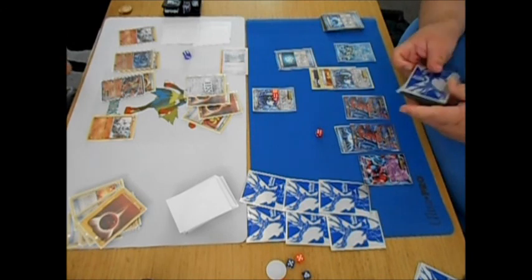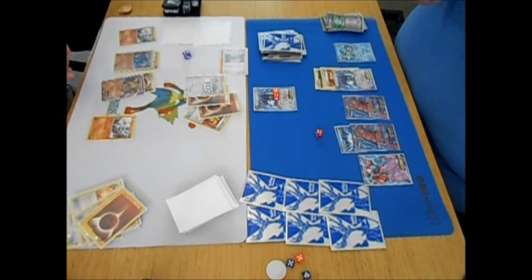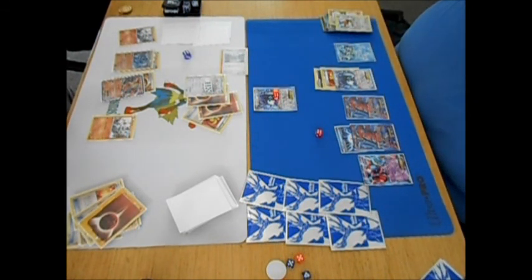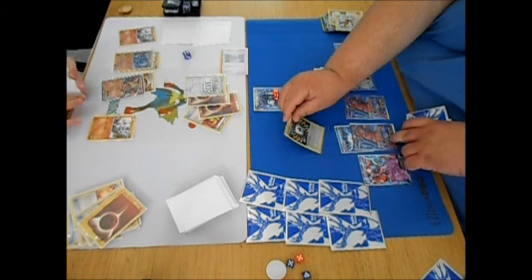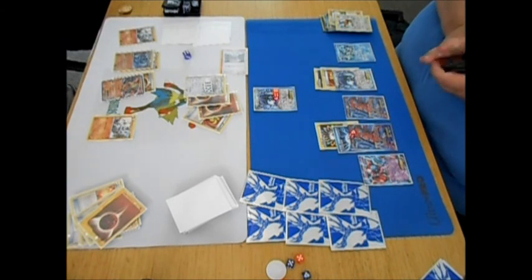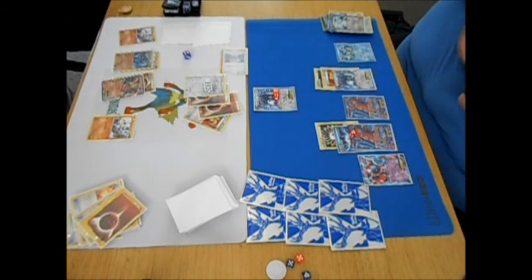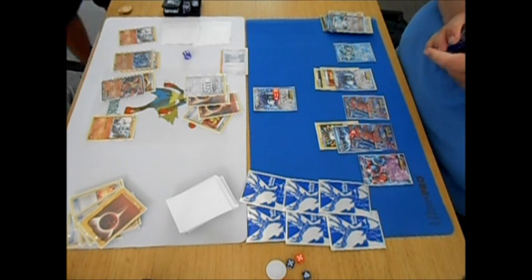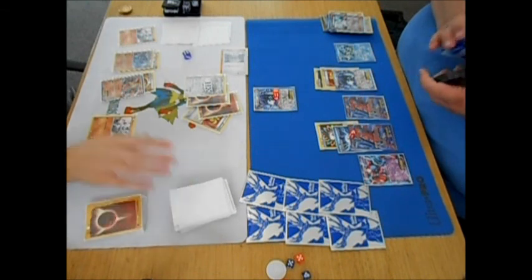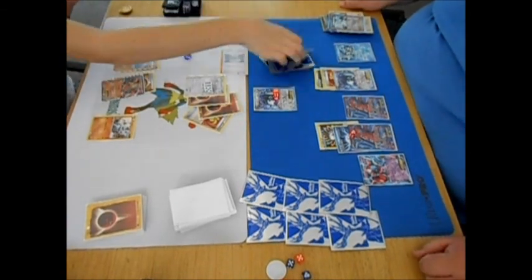I computer search for the Rainbow Energy to get Deoxys ready to fight. There goes the Rainbow — there's the 10 damage for the Rainbow. Then a Colress — that's 9 cards, which is not bad at all. I think Colress, if you play a lot of bench Pokemon, is one of my favorite supporters behind N.